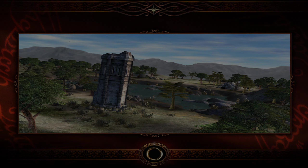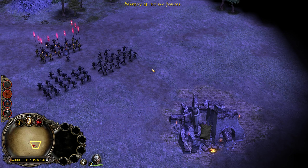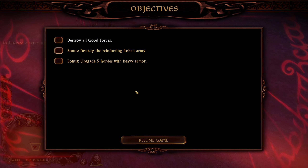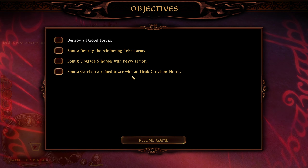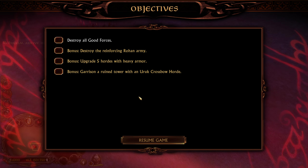We get 50 command points from that. Let's go and fight Rohan — the lands of the horse lords. Soon these lands will have a new master. Sweep, destroying all Rohan forces. Destroy good forces, destroy the reinforcing Rohan army, garrison the ruined tower with an orc and orc crossbow horde, upgrade five cores with heavy armor.